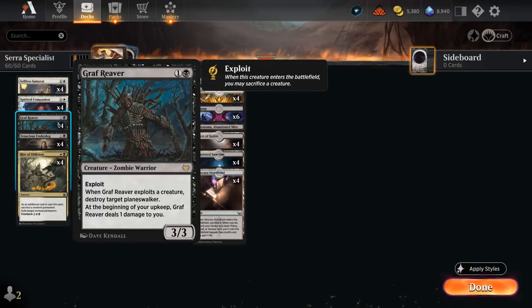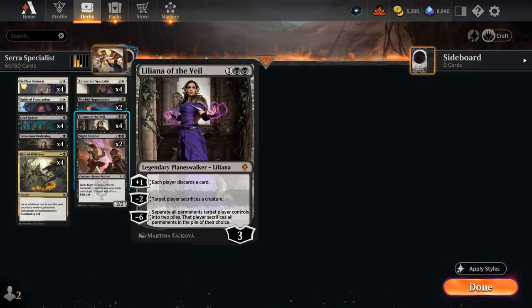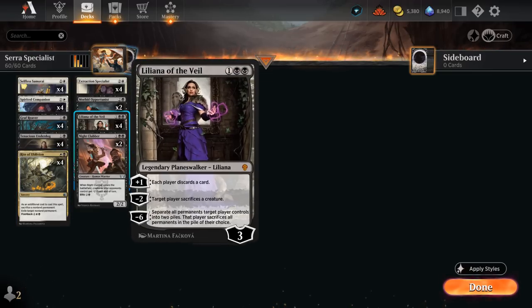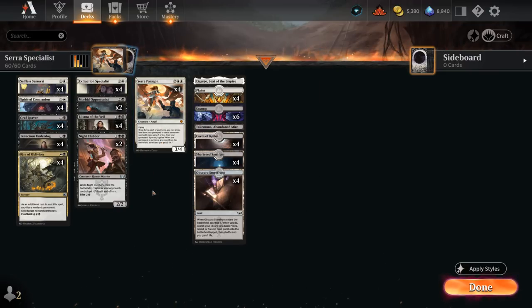Graf Reaver is also great with Opportunist as it potentially sacrifices a creature to Exploit and draws a card. Liliana making the opponent sacrifice also lines up well with the Opportunist card draw. Finally, two copies of Nightclubber, which can be Blitzed to give it haste — when it enters it gives opposing creatures -1/-1 until end of turn. Our deck is pretty weak against go-wide token strategies since we mostly have spot removal and sacrifice effects, so the Nightclubber is nice for cleaning up small creatures. Even against control we can Blitz it to draw a card, and we can Blitz it out of the graveyard with Paragon.